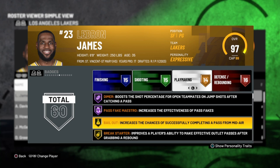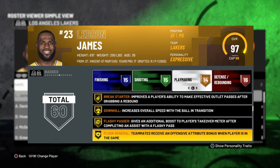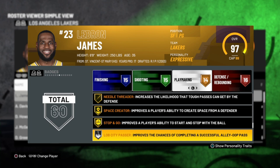For playmaking, you got Dimer, Pass Fake Maestro — that actually works — Ball Out on Goal, Break Starter, Downhill, Flashy Passer, Floor General, Needle Threader, Space Creator, and Stop and Go. Listen, there are only three people that are going to touch the ball: LeBron James, Anthony Davis, and Rajon Rondo.